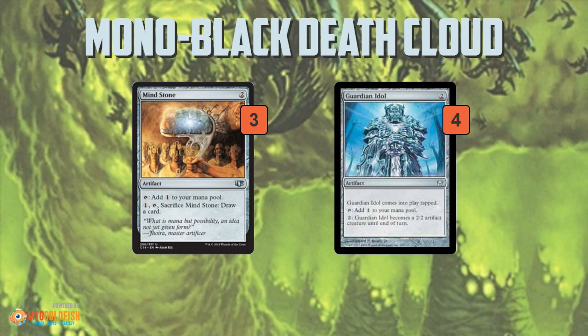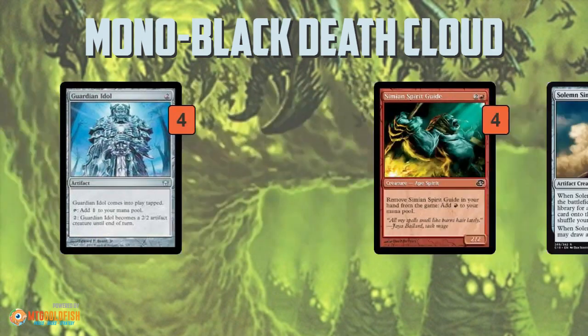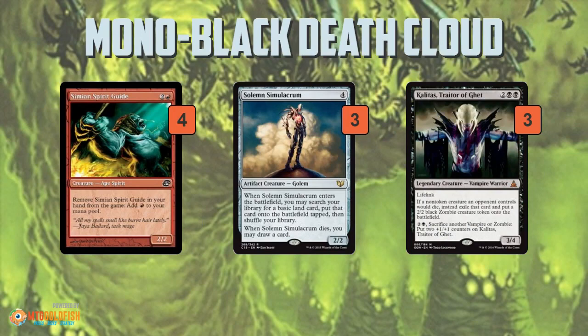More importantly, these mana rocks stick around — artifacts are not a type that Death Cloud hits. So the turn after Death Cloud, when you untap, you're going to have one, two, or three mana available, while your opponent — since they likely aren't playing mana rocks — is going to have zero mana available. Right there you break the symmetry: you get to rebuild faster because you have these mana rocks left over while your opponent likely has nothing.